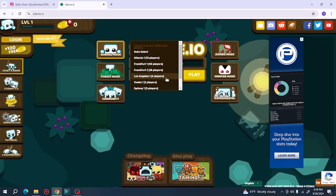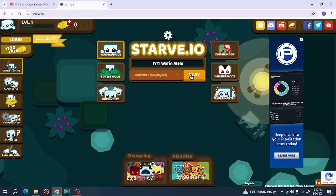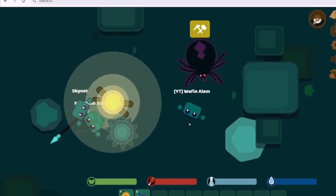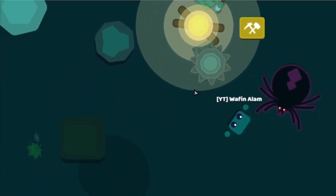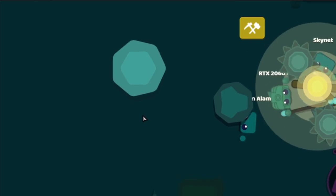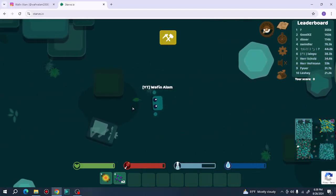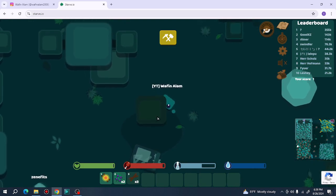Let's play the game. Here you can select the server — let's go to Frankfurt 1 and play. Here you can see I'm in the game and I can already see people fighting. Let's not go near them. First you need to get wood.